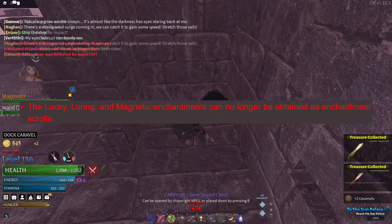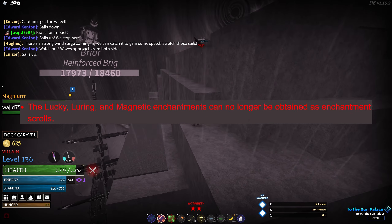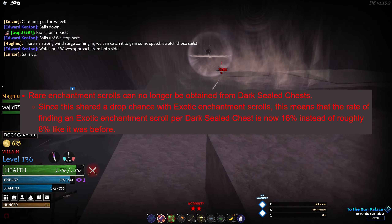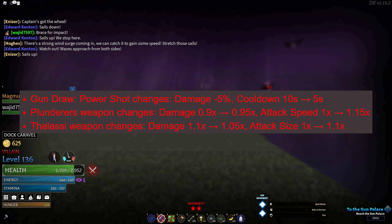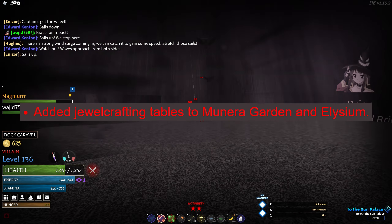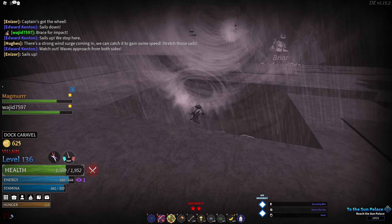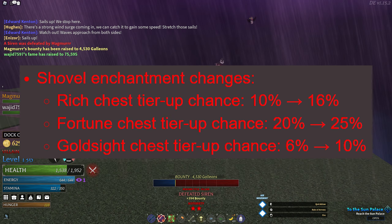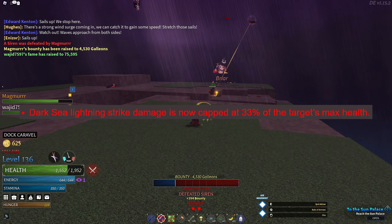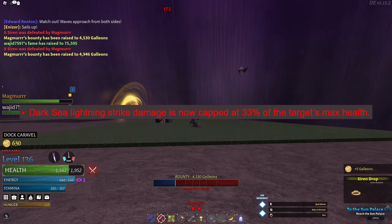The lucky, luring, and magnetic enchantments can no longer be obtained as enchantment scrolls. Rare enchantment scrolls can no longer be obtained from dark sealed chests. Adjusted some weapon stats. Added jewel crafting tables to Monero Garden and Elysium. Increased the chest tear-up chance given by shovel enchantments. Dark sea lightning strike damage is now capped at 33% of the target's max HP.